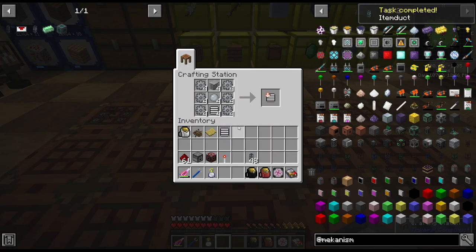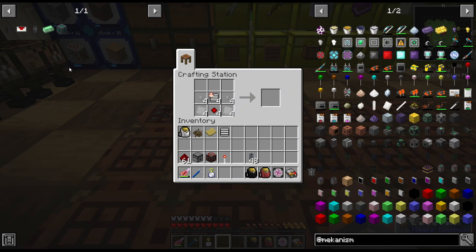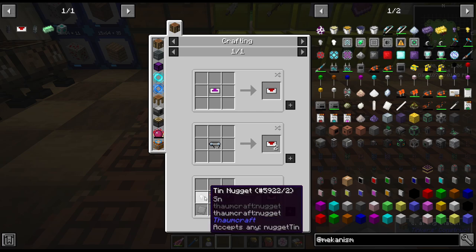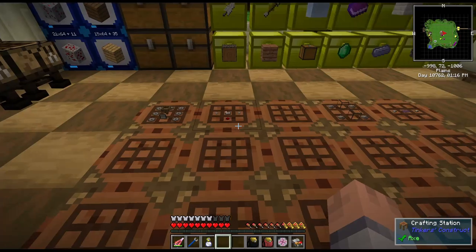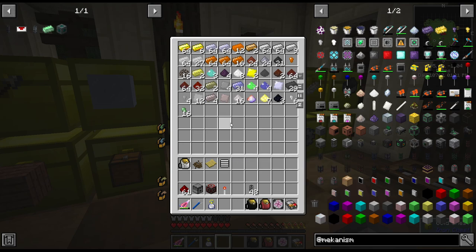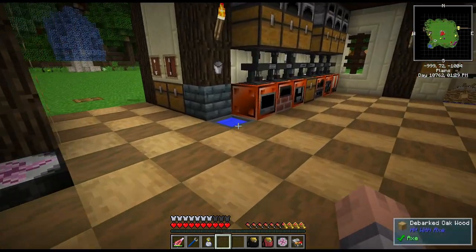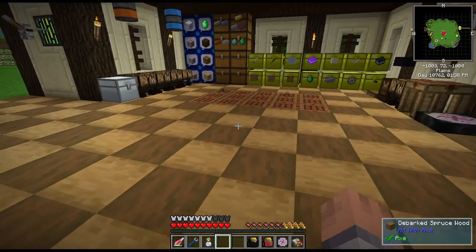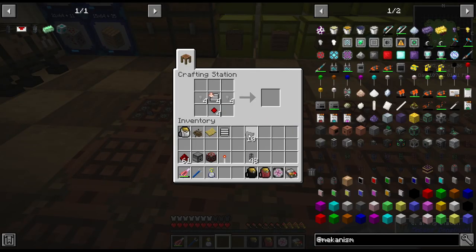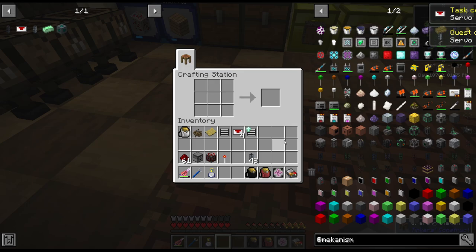I need to make four extraction upgrades. A tin nugget, iron plate, resonating extraction conveyor upgrade — this needs to be iron, not tin. I need to make a couple more. They go in here. Now I have enough to make four servos — I don't even need four. And then I just need one insertion conveyor upgrade for what I have planned.